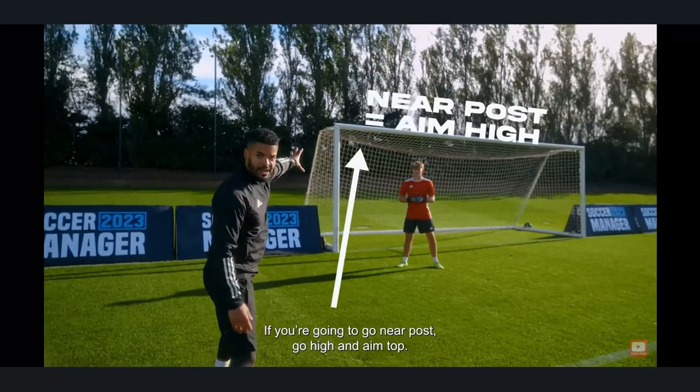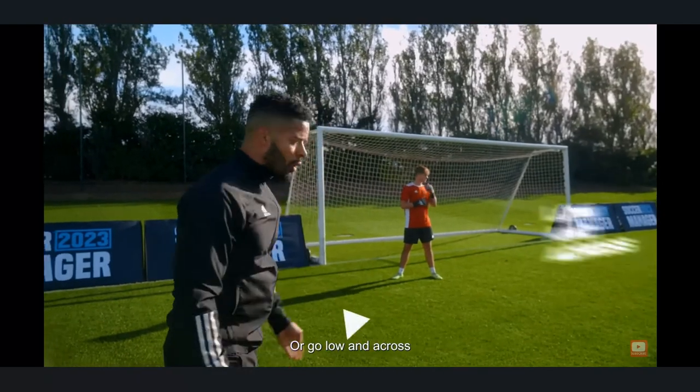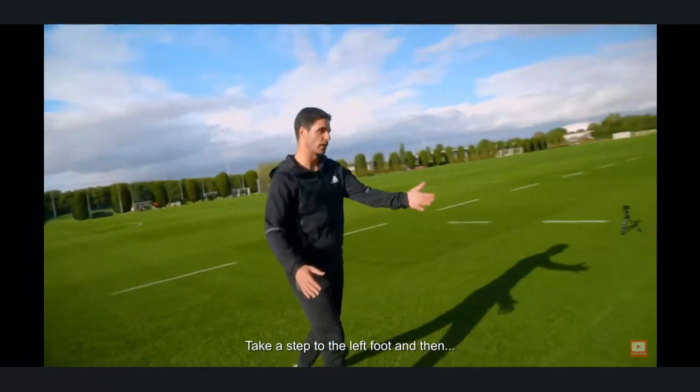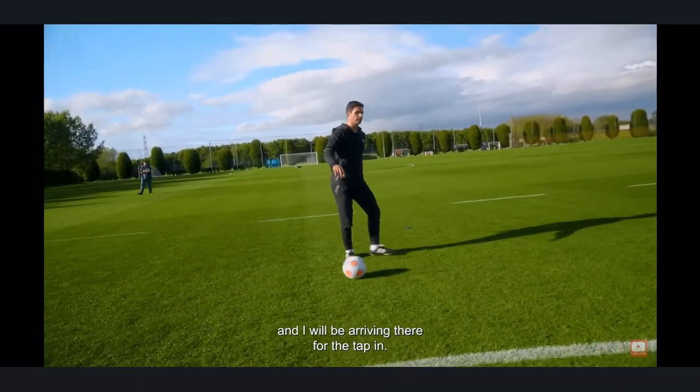If you pass the ball there, there's a rebound — that's gold. If you're going to go near post, go high and aim for the top corner, because then the keeper has to do that — it's a harder save. Or go lower and across. So we're going to work on that: step to the left foot, put the ball in the top corner, and across — and I will be arriving there for the back post.